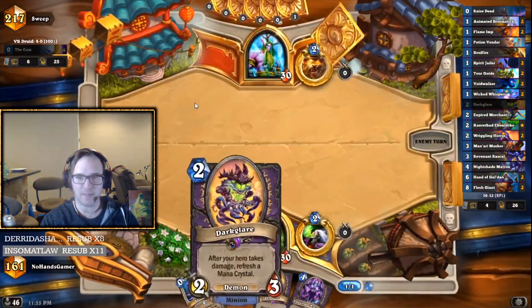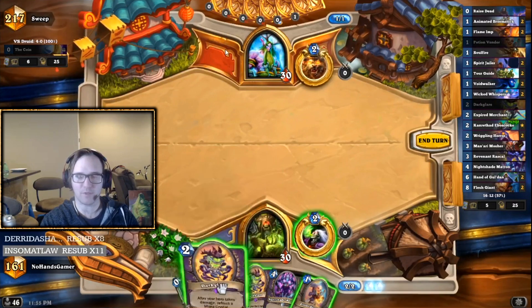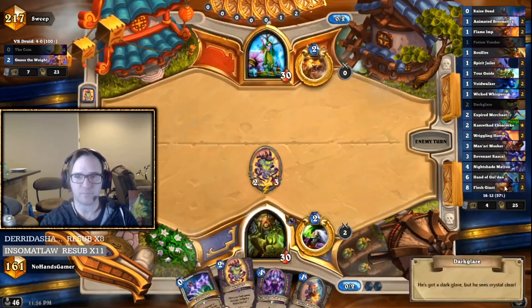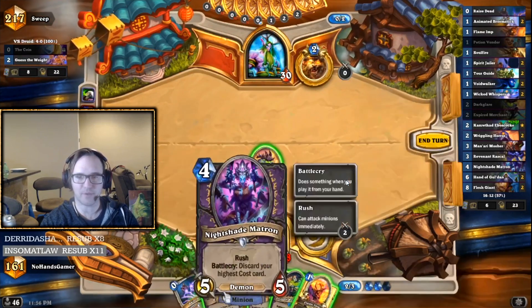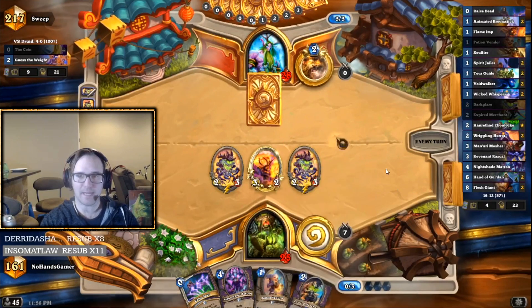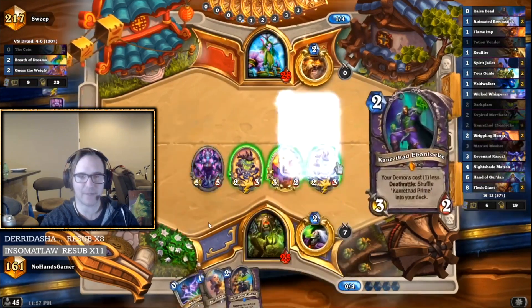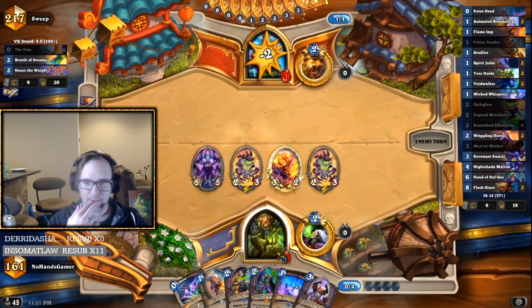I'm going to fast forward a bit to about three times speed. I keep double Dark Glare because I like doing these Raise Dead plays, but I don't have a one-drop, so that's a disadvantage. I decided to play the second Dark Glare anyway. I tap first, then go with a Flame to get it for free, then play the Dark Glare. I get a great top deck next turn, and I immediately go Nightshade Matron — but it would have been much better to tap first, and Expired Merchant would have been a lot better there.